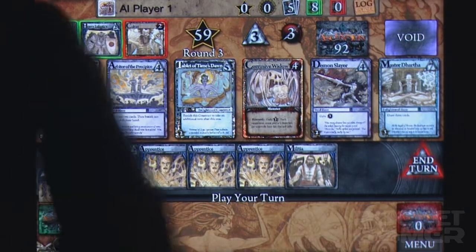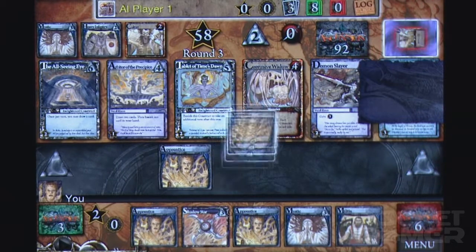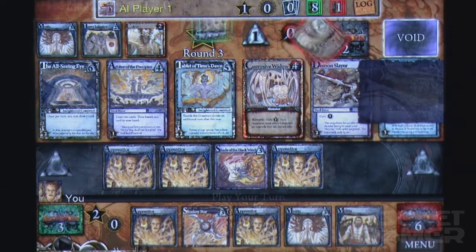Instead of building your deck in between fights, you do so during gameplay, starting off with ten cards and playing them onto the board in order to claim other cards to add to your deck, played out in sets of five from the ever-increasing pile.